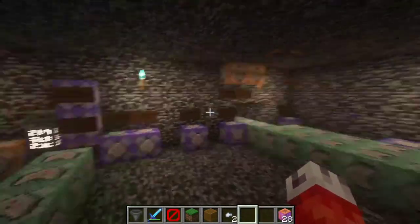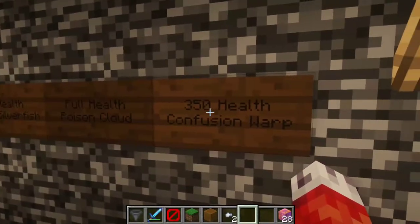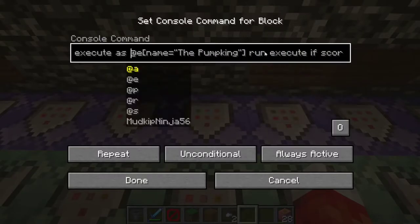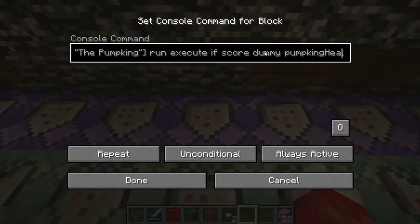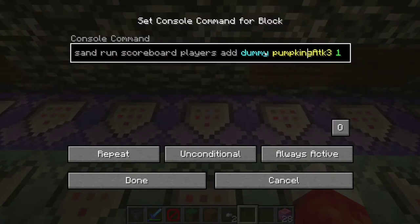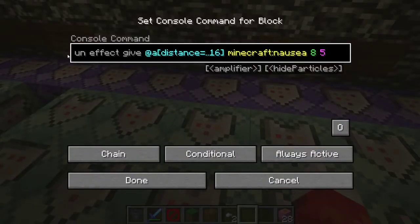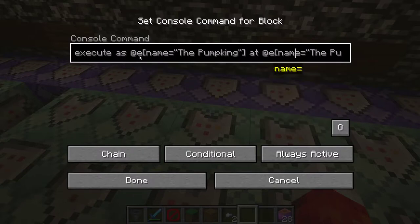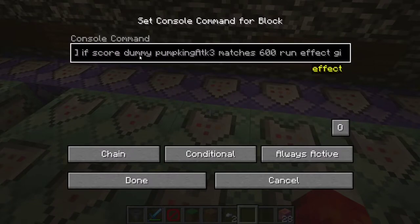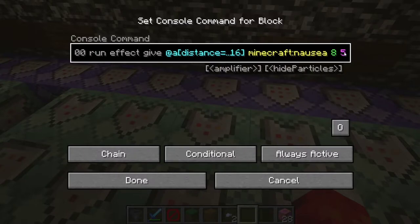What if we want the boss to get stronger as the player does more damage to him? Here's another ability called confusion warp, which triggers when he has 350 health or less. We're executing as the pumpkin; if his health is 350 or less and there's no red sand block above him, we create another scoreboard timer and start setting it to go up by one each tick. Once this timer reaches 600 — about a full 30 seconds — we give all players within 16 blocks of the pumpkin nausea five for eight seconds.